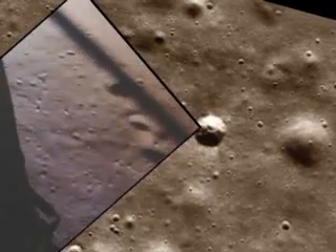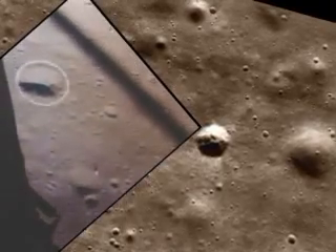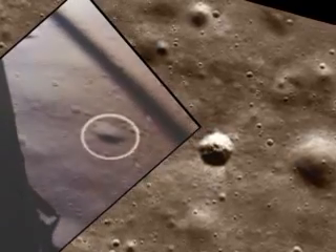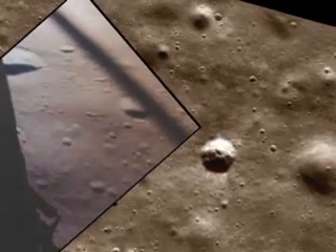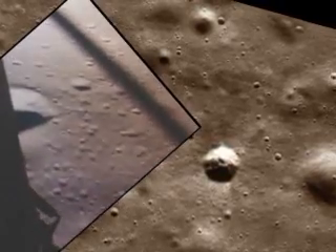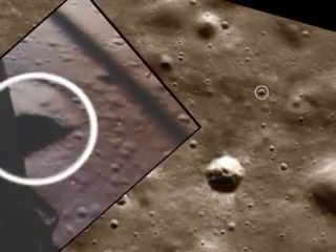30 rip and half down. 250 feet, 200 feet, 40 down. One and a half down. Seventy. That's a shadow out there. Fifty, down at two and a half. Nineteen forward.